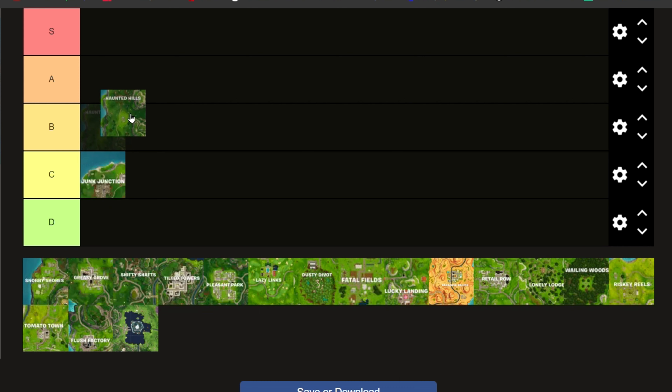Next is Haunted Hills. I'm going to put it in A. The reason why is because Haunted Hills might not have the best chests — it might have a little less than usual — but the layout, the amount of mats you can get there, including how many people will drop there, it is a pretty good place because you might just be the only person there.